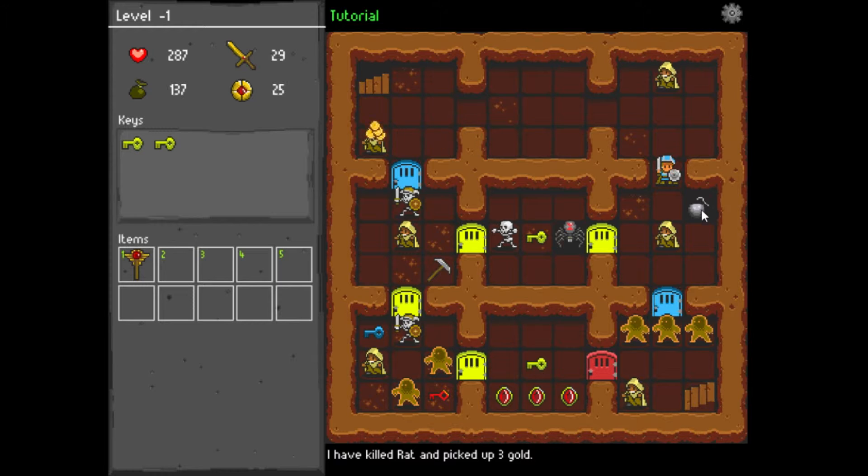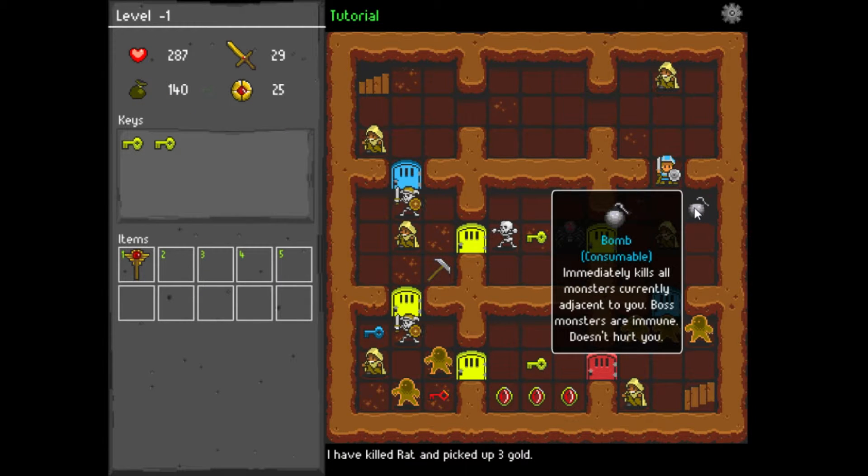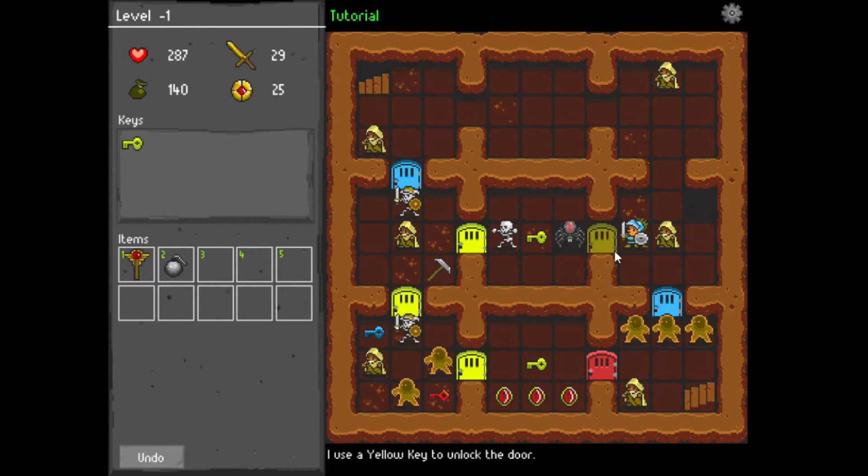Kill this rat. We got a bomb — it immediately kills all monsters currently on the floor. Boss monsters are immune though. That's cool. That's probably going to be useful in a room like this.